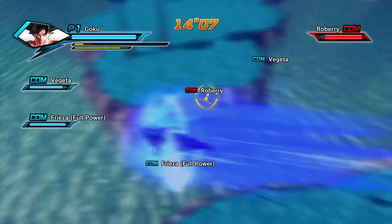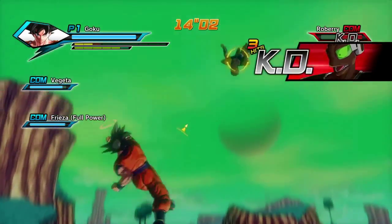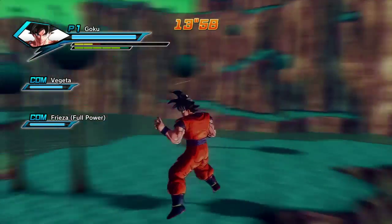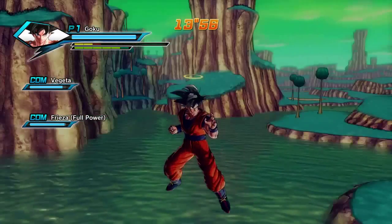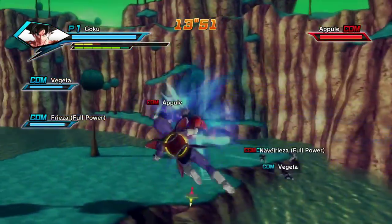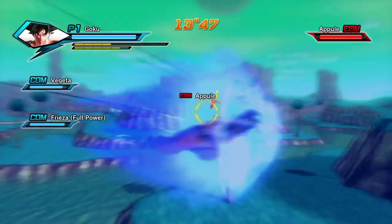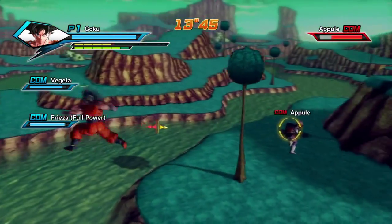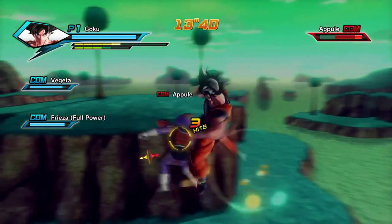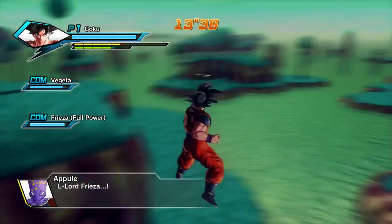Gameplay — the controls are simple, really easy to master. The combo system is basically just like five hits on square or five hits on triangle. It's a pretty simple combo system and it's the exact same combo system for every character. Now granted, what they do when you hit square and triangle kind of changes a little bit, but they're all roughly the same thing. This makes it really easy to just pick a character and get in there and mix it up, which is nice because there are like 40 characters in the game.